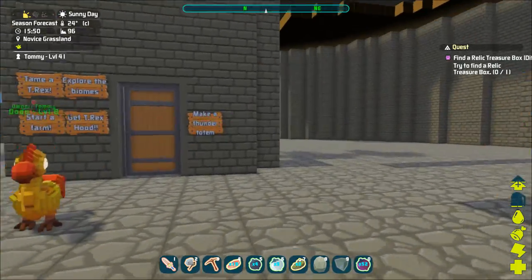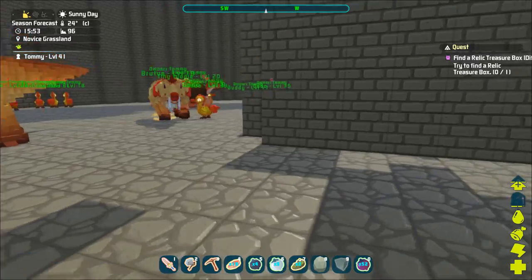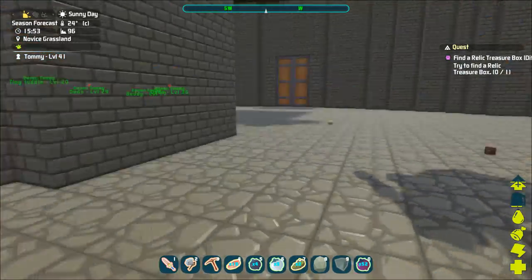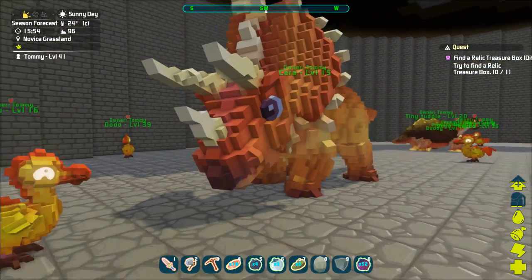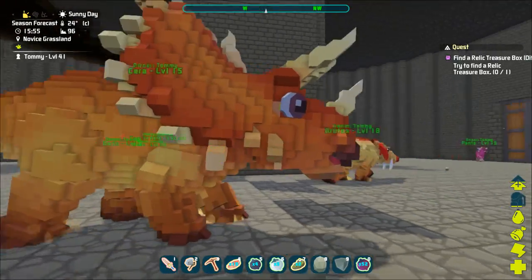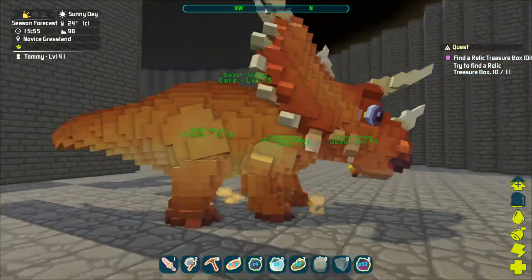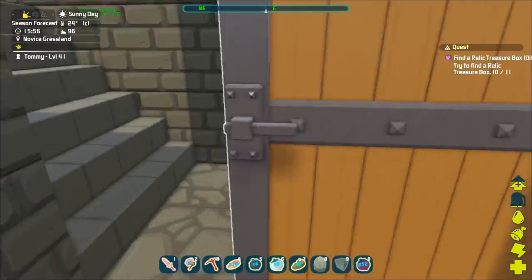I also tamed a beautiful triceratops — look at this! It's so useful for chopping wood. You actually get more wood from every tree when you use the triceratops, so that's a great addition.